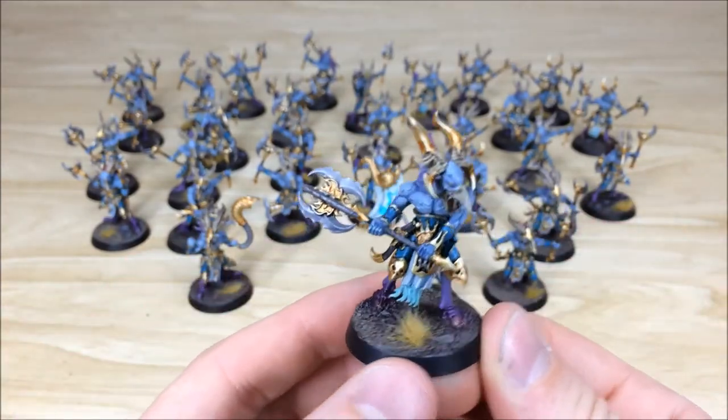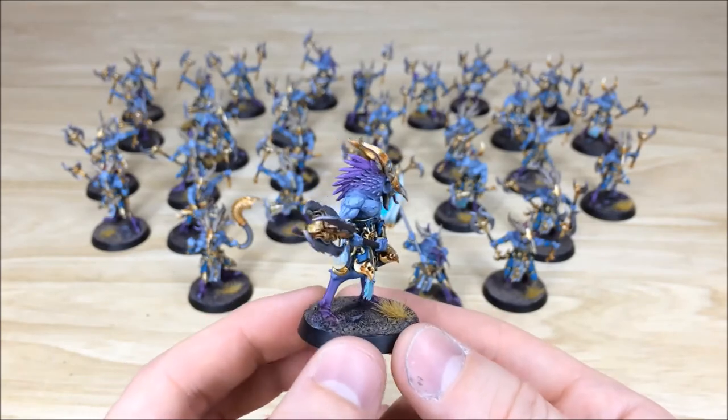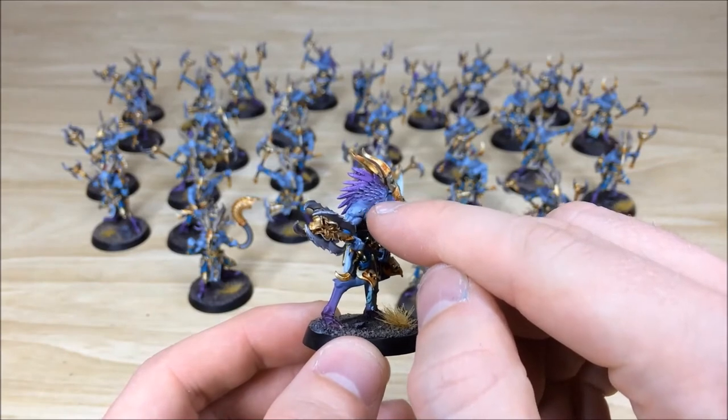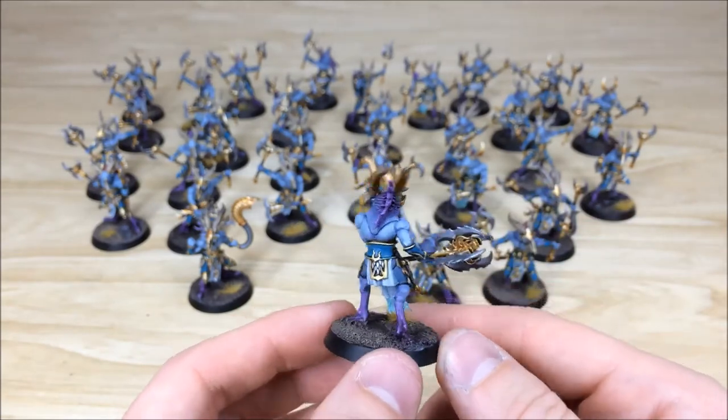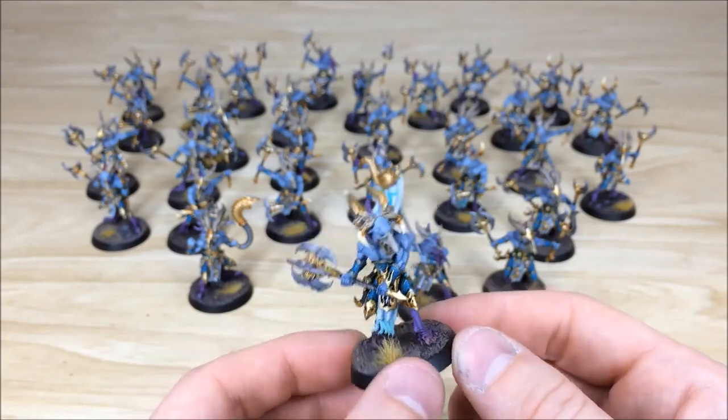We've got the Champion here with this ludicrously massive mace — all the multiple heads on there. Again a really nice demonstration of that colour transition on the head from the bluey eggshell blue to the purple and pink at the back. No expense spared; all the details fully picked out. Really really cool models.